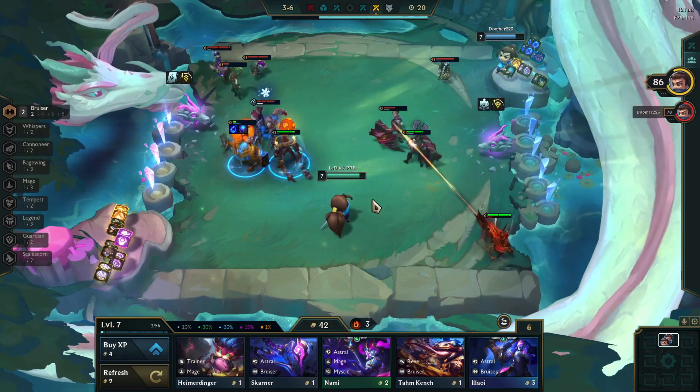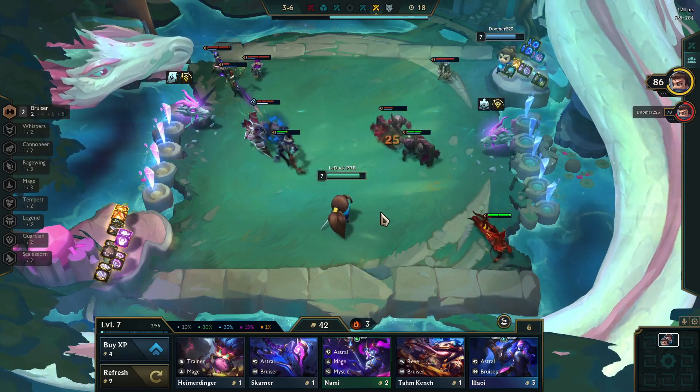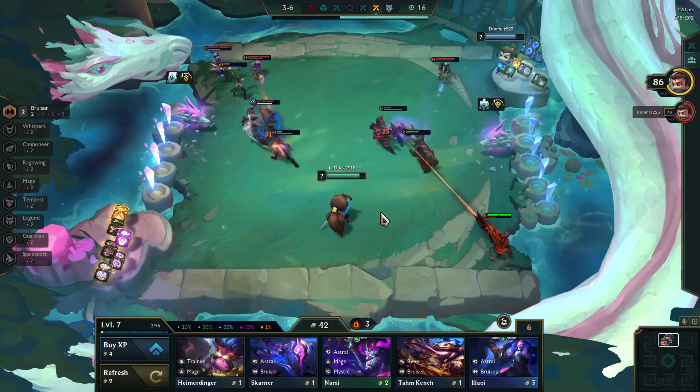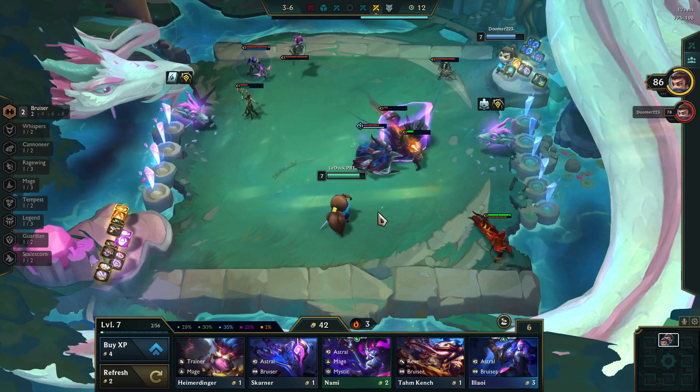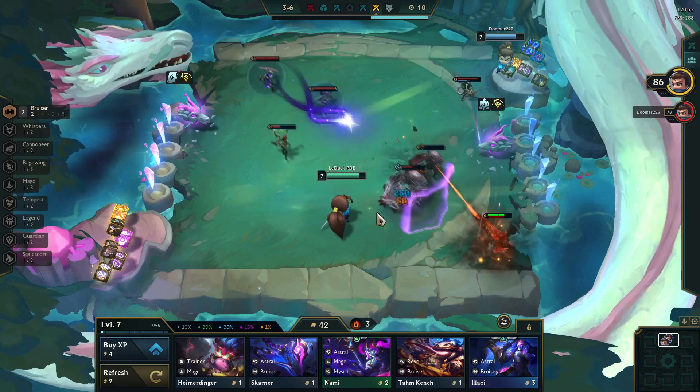This is a crucial part because this is going to be the attack speed debuff. In your absolute worst case scenario, if the Ornn is right in front of the carry block, the ultimate will not even hit the carries at all, and this might cause a pretty poor teamfight for you.